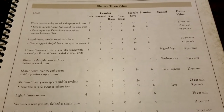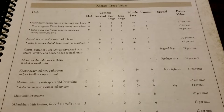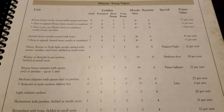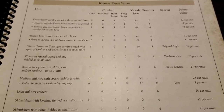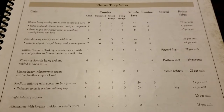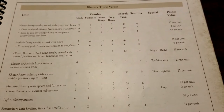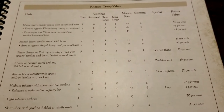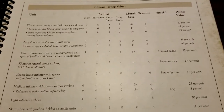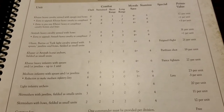Heavy infantry isn't always expected in a cavalry-centric list, and we can only have one unit of them. But when a list limits you to one unit, it's usually a pretty above-average choice — and that's definitely the case here. We get heavy infantry with spears and/or javelins, and that one unit gets fierce fighters. If you're going to run infantry at all, you may as well take it.